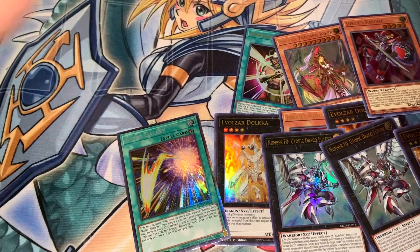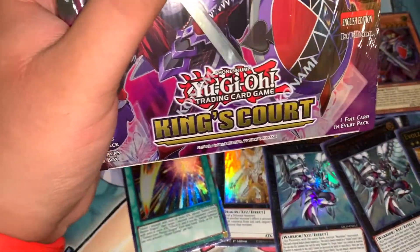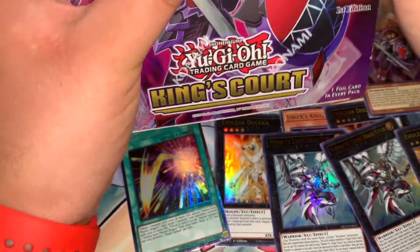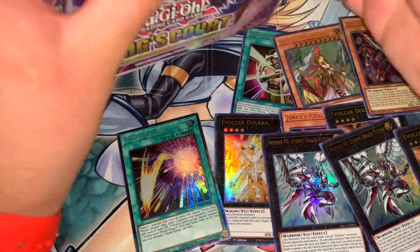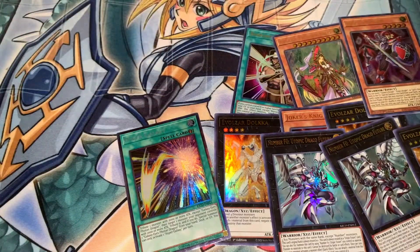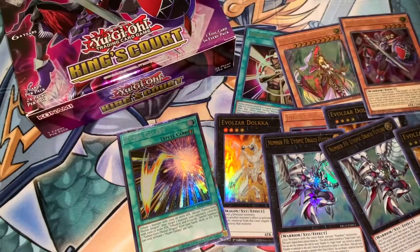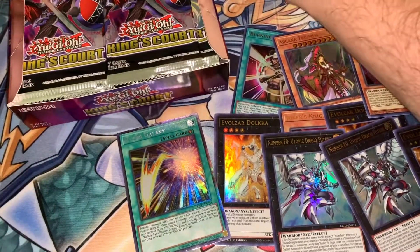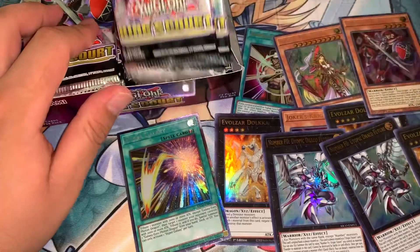Alright, moving on to the last box. My predictions were somewhat accurate so far — I think we're spilling over here: we got the collector's rare, so this box will be the Egyptian god card with Lightning Storm. Let's do it.